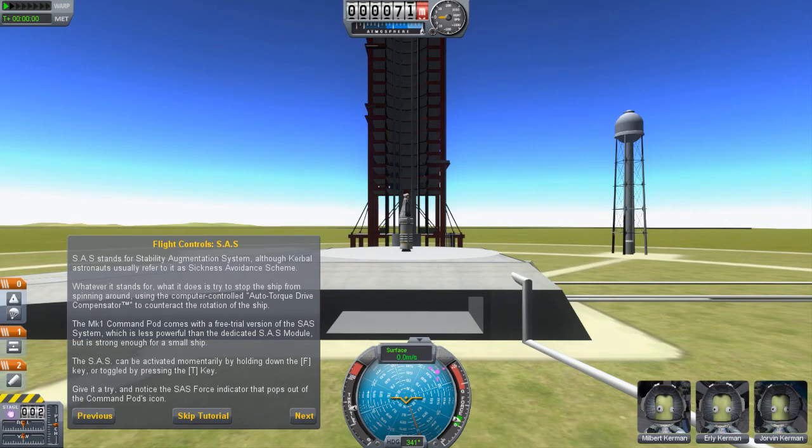The Stability Augmentation System — SAS — uses computer-controlled auto torque to counteract the rotation of the ship. The MK1 control pod comes with a free trial version of the SAS system, which is less powerful than a dedicated SAS module but strong enough for a small ship. We'll have to add a specific module to our ship later. SAS can be activated by holding F, or toggled by pressing T.